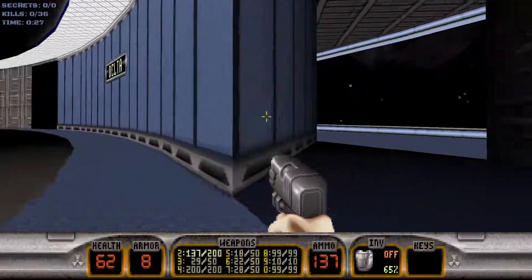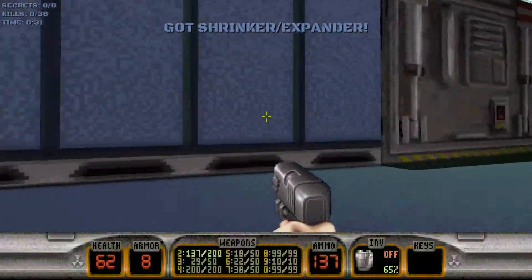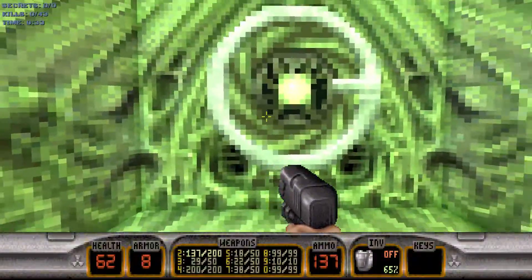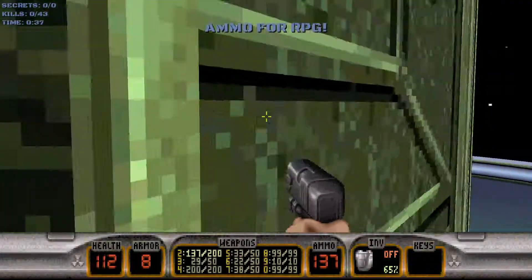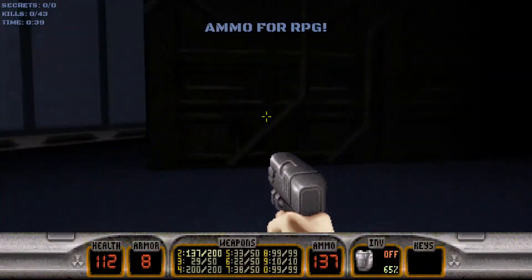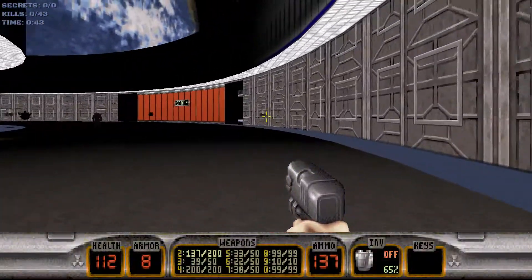We're just going to ignore the enemies right now. I do want to play a little deceptive trick with you guys, but I will just go ahead and say right now: the center platform that goes around the center and the outer quadrants is constantly moving, hence the name Spin Cycle.